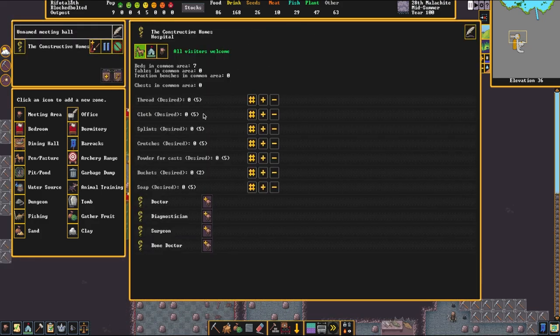Now that we have access to orderlies, I can go down here and select our hospital. All visitors welcome is the default — I don't really want people visiting my hospital. By default, once there is a chest in the hospital, they will fill it up with all of the medical stuff needed. It's good to have your crutches and bits and pieces close to you when you first arrive in the hospital with an injury. You don't want dwarves running across the fortress to go gather thread and cloth and splints to fix a broken leg while it's spewing blood everywhere — that's kind of a bad deal.